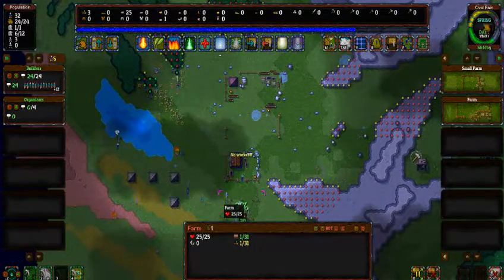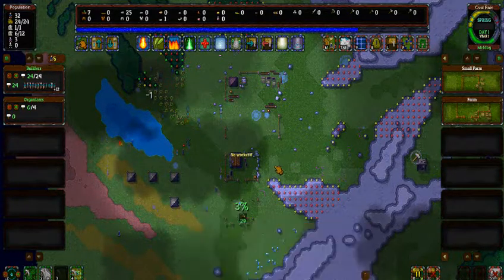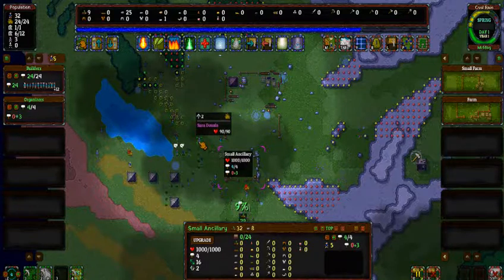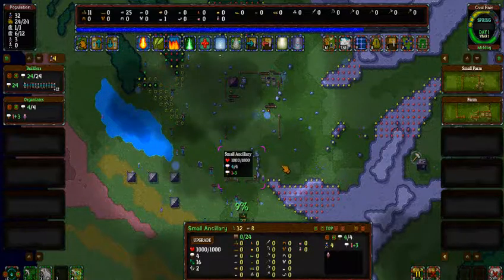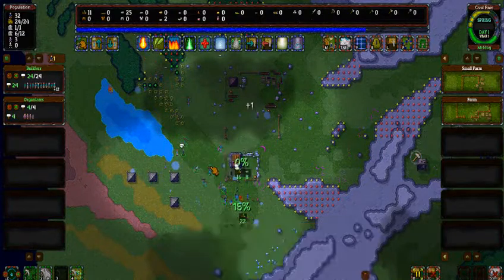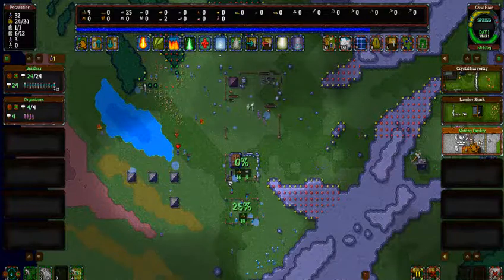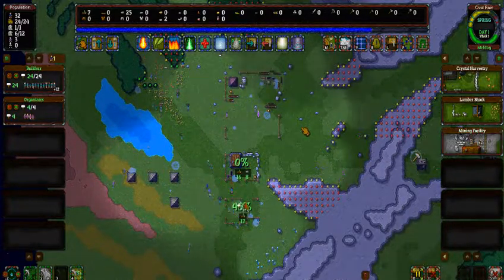The top right is where the day indicator is. Time to take our people and put them into organizing. The organizers, if I'm correct, will go around and gather things if necessary and bring them to the proper places — which is wonderful. If you have any other structures such as the crystal harvest tree, lumber shack, or the mining facility, it sets people to do a specific job.